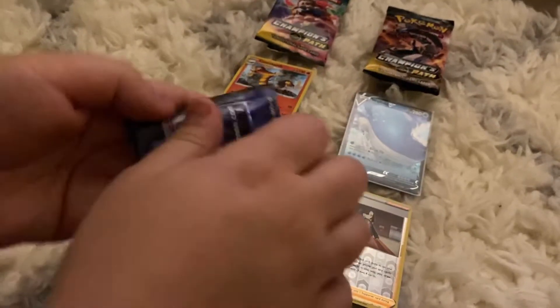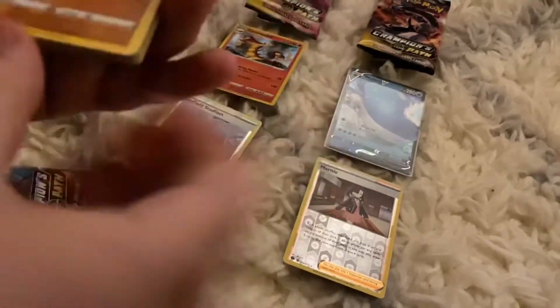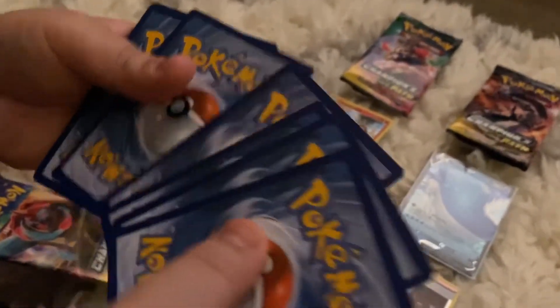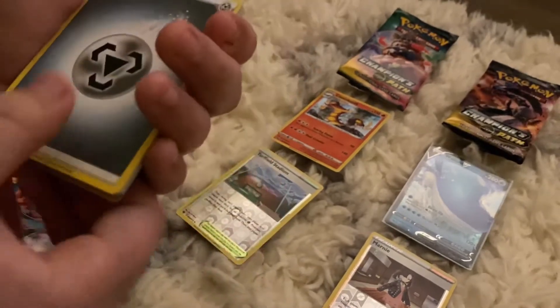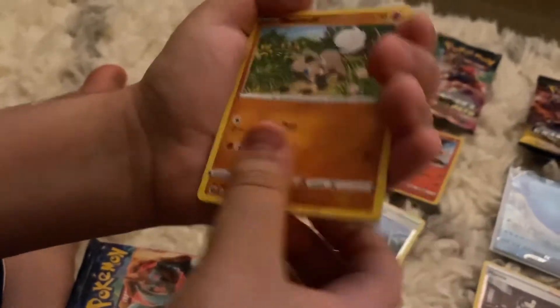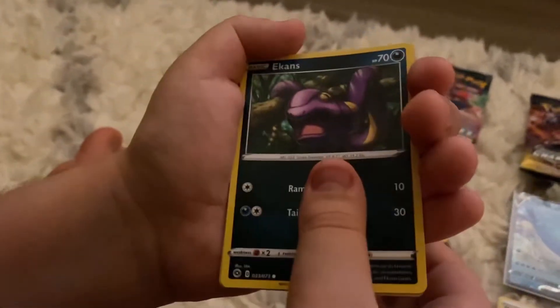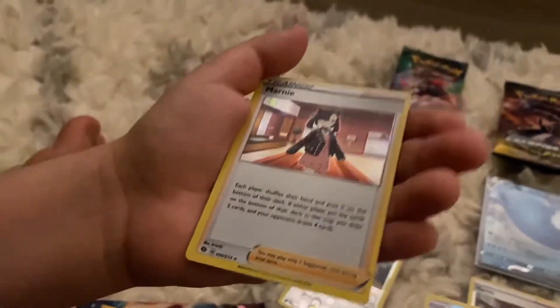Moving on to the Dreadnought pack. Card trick — one, two, three, four. We got energy, energy, Kabu, Absol, Beedrill, Rockruff, Potion, Pokéball, Carvanha, Eelektrik, Eelektrik reverse hollow, and a trainer Marnie hollow. So in this pack we got a Marnie hollow and a reverse hollow Eelektrik.